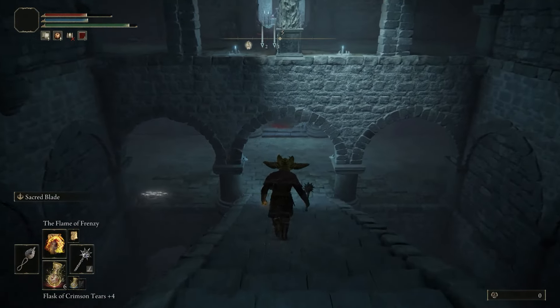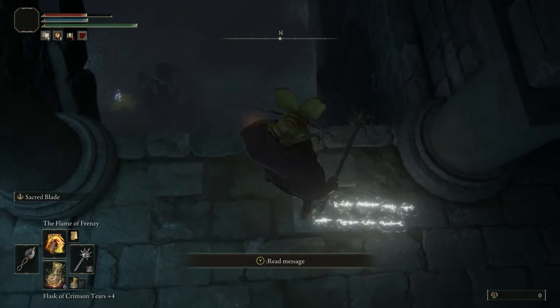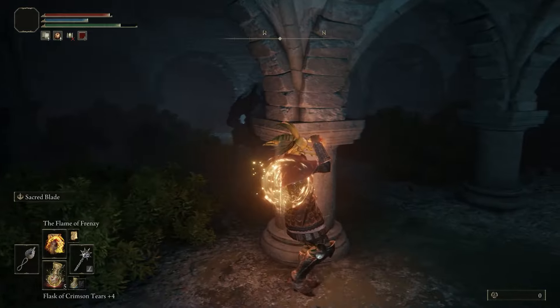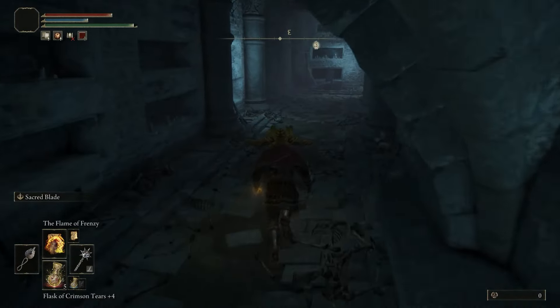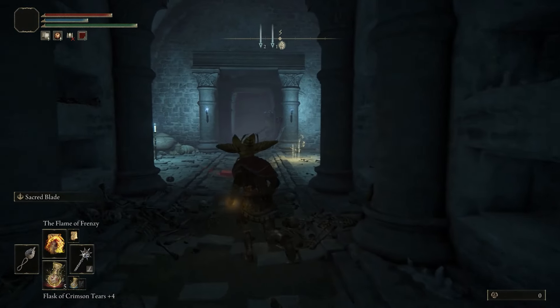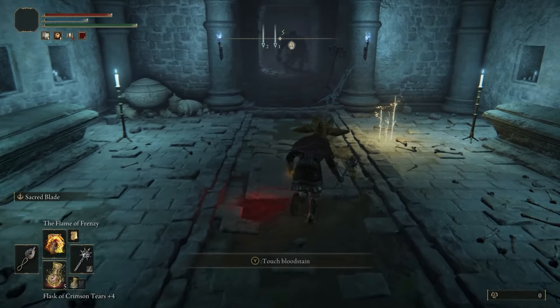Once you get down, take a quick left where that sign is. That's where we're dropping down. Be careful not to drop down too far because if you aggro that guy, he will follow you. That's the guy who killed me in the beginning. Go through here. There will be a trap, so be ready. It's right there on the floor where the blood stain is.